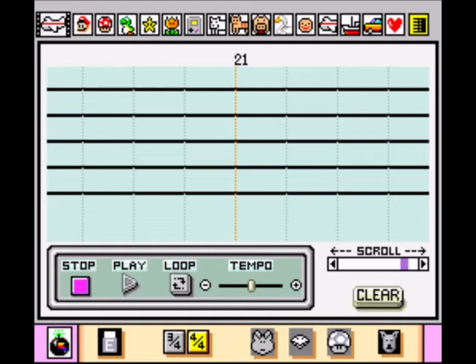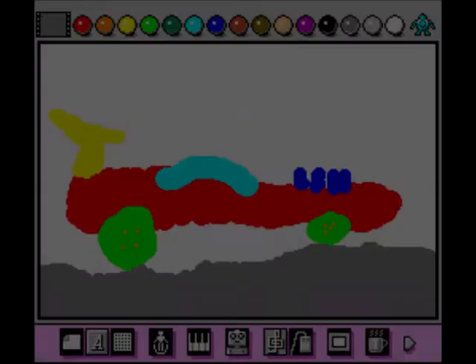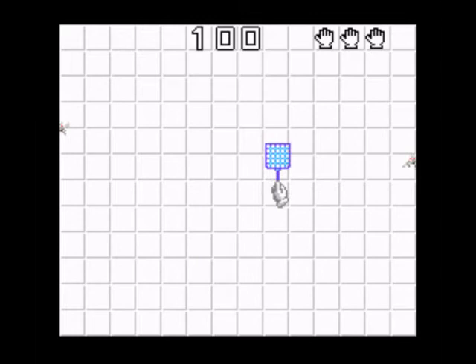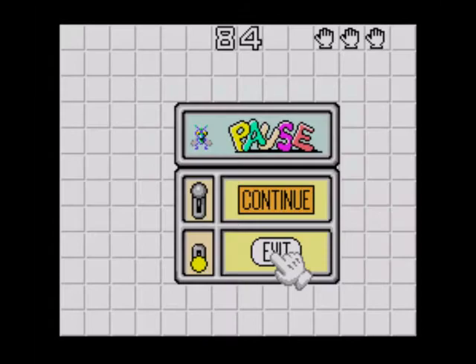Let's see what else it can do. Here's my car. Let's go to the coffee cup. Level one - we've got a fly swatter! Oh my god, we're gonna swat flies! Isn't this marvellous - I'm swatting flies with a fly swatter! I've had enough of that bollocks.